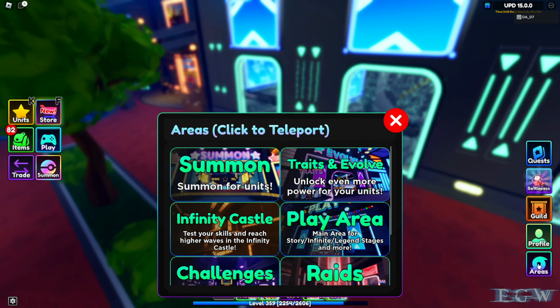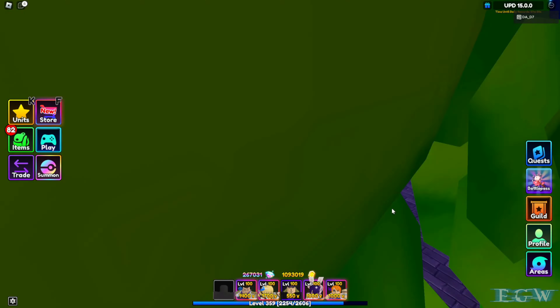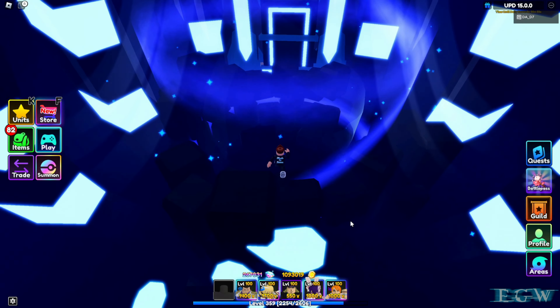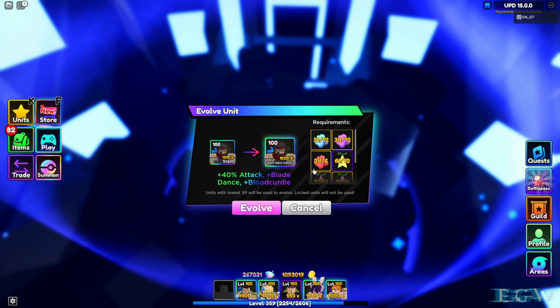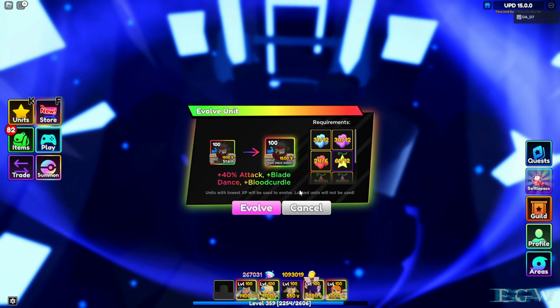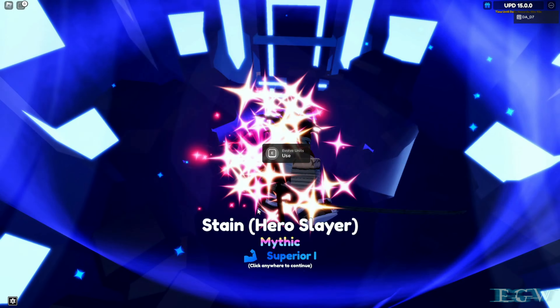Anyhow guys, let's go back over to the evolve area and we're going to go ahead and evolve Stain and see what he does. Once we evolve him we're going to get plus 40 attack, plus blade dance, and plus blood curdle.